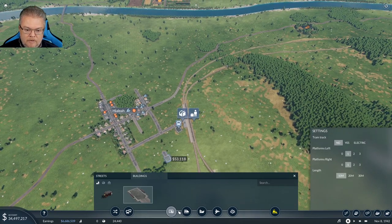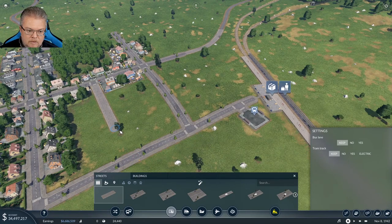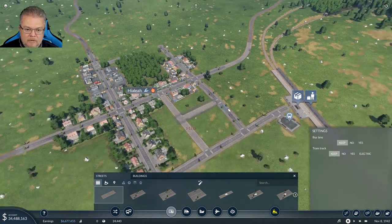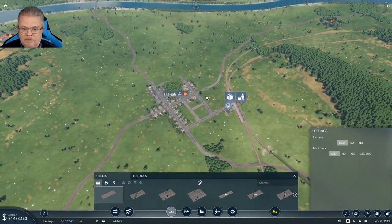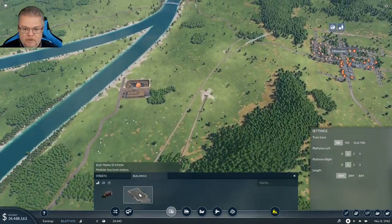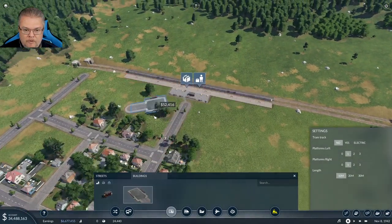Let's fix this street right here — just a standard street, put it in there so everybody can grow a little better. Actually let's connect these two streets together. I hate how it does the auto curve. I wish they would do it another way, kind of like Cities Skylines, allowing you to draw either a straight or curved line. Let's get another bus station and put it right over here.